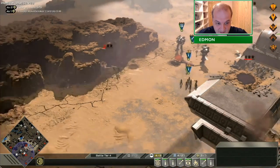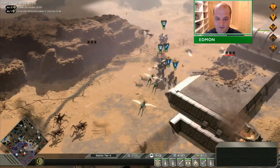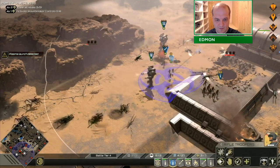The Royal Guards are very, very dangerous. I can't imagine what they're like on the hardest difficulty when they've got double HP. You can see here I've lost most of my anti-air, so the hoppers are actually starting to win.